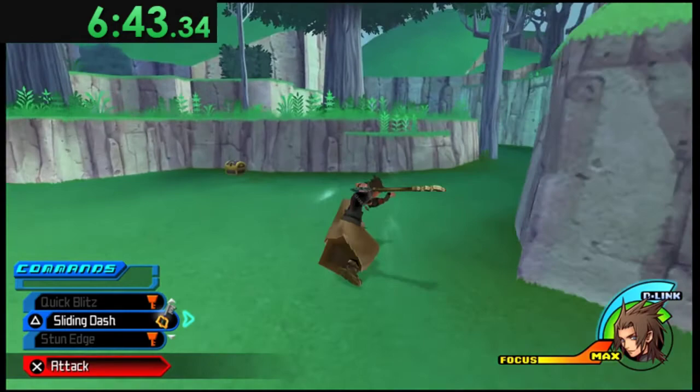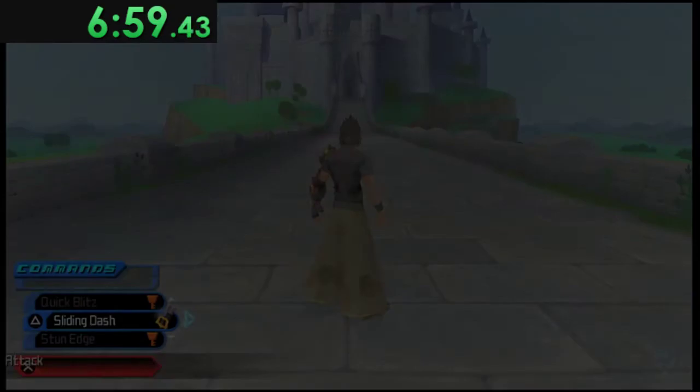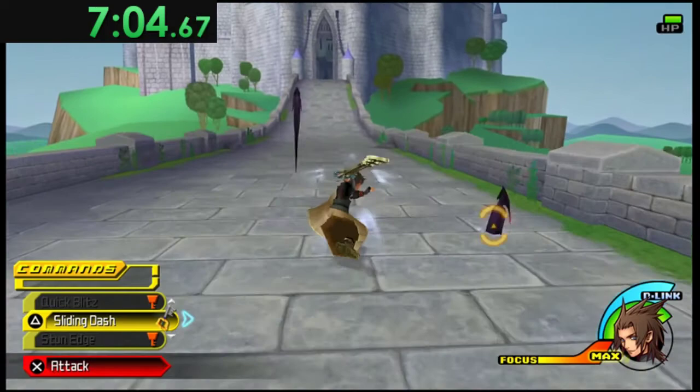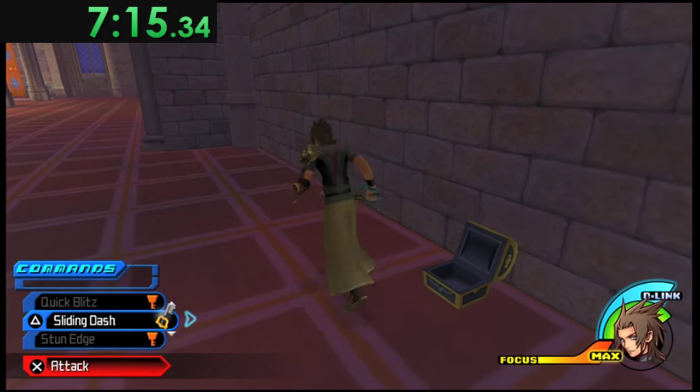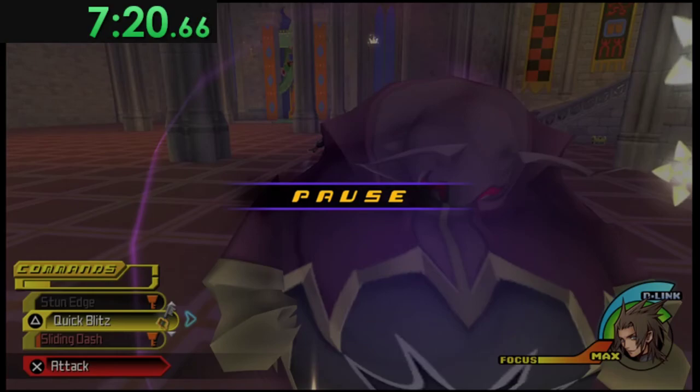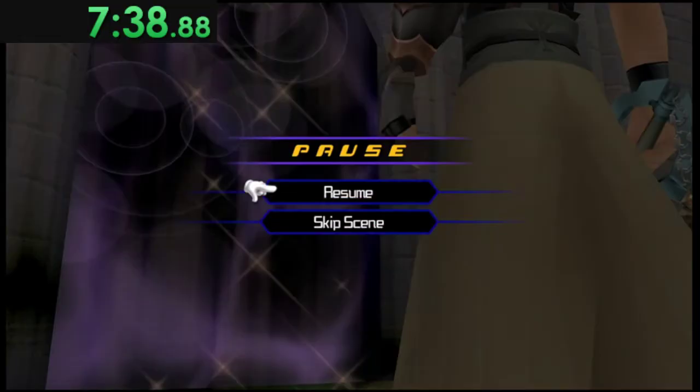Go up here, get the Lizard's chest — that one is not optional. Then in this room go far to the right, open the Zero Gravity chest, slide up and use Sliding Dash. When you Sliding Dash into an enemy like this, you can immediately dodge again — that's a movement tech we want to use as often as we can. It's very helpful and lets us move very quickly.